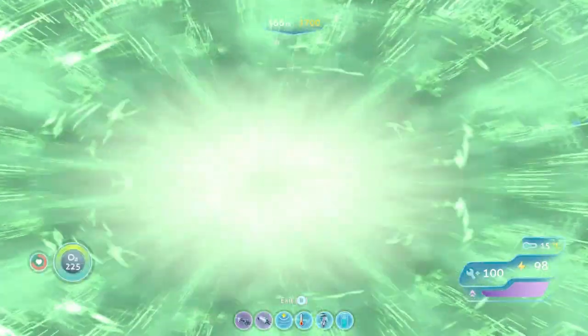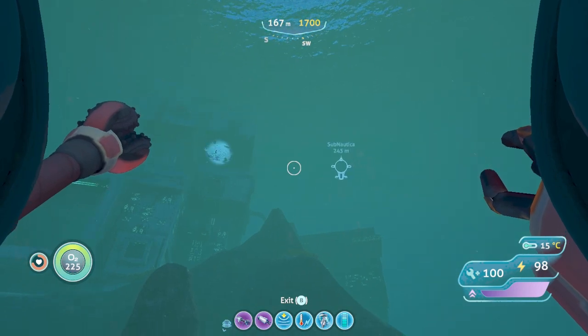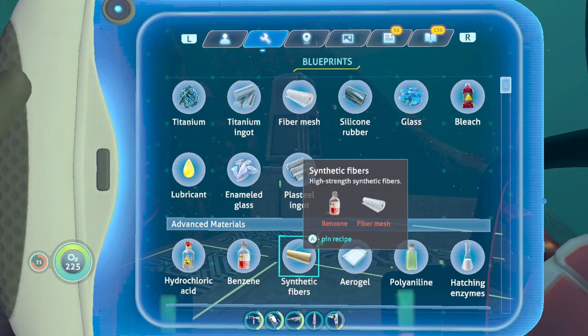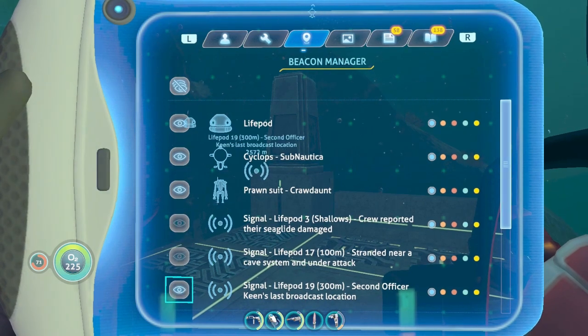Where does this portal take us? There can only be one answer — one portal unaccounted for — of course, to the containment facility. The sub is parked here. I can return here to produce the enzyme too. I need to go to the spots where it is.